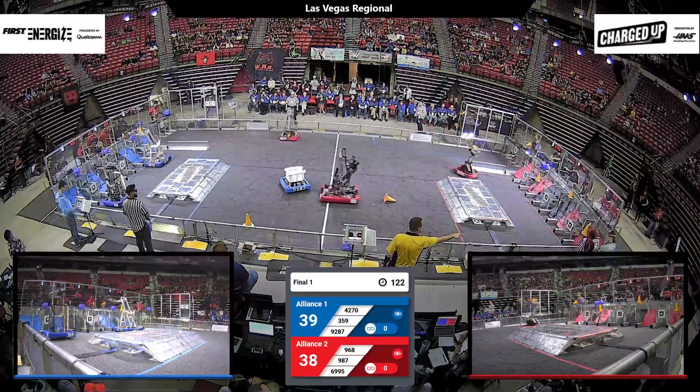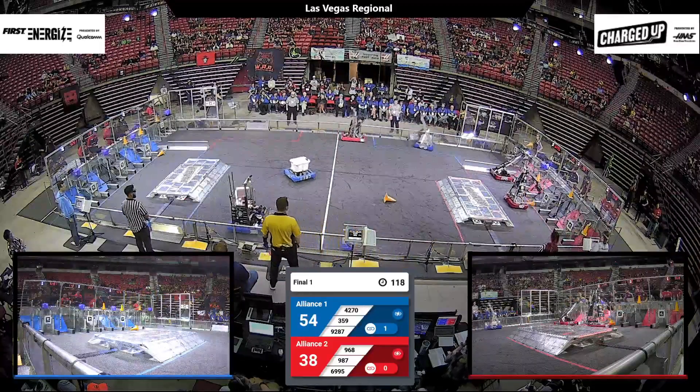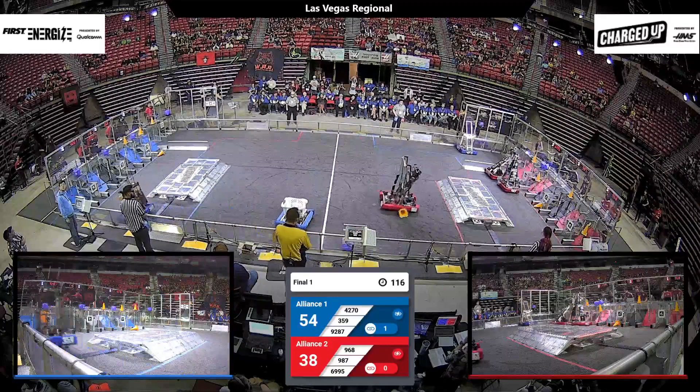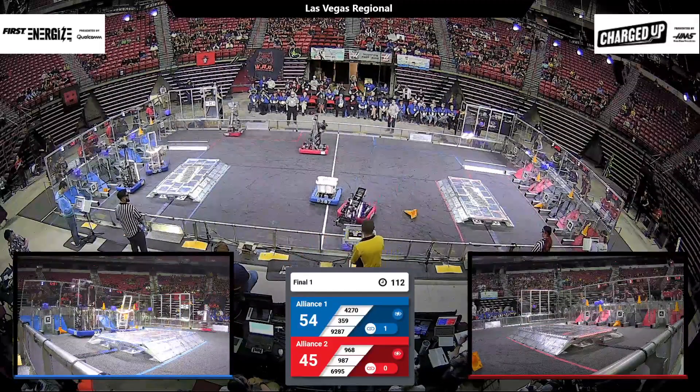4270 going up alongside. 3-5-9 scoring up high. Over on the red alliance side, look for 987 and 69-95 to focus on scoring, with 968 and 9287 playing defense midfield.